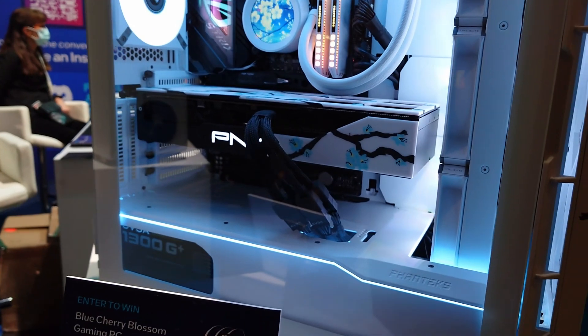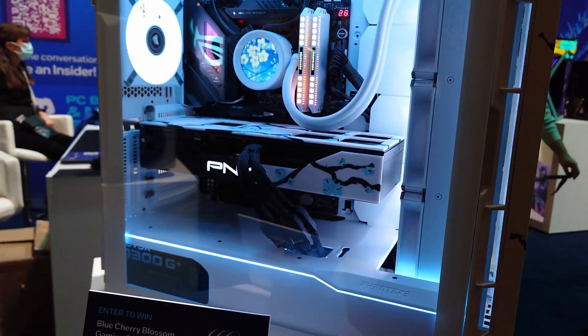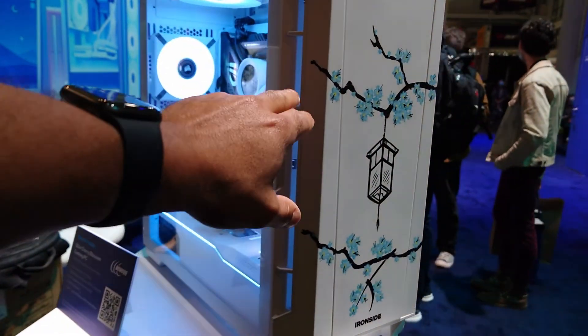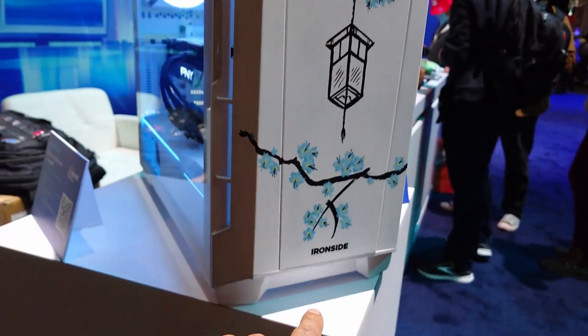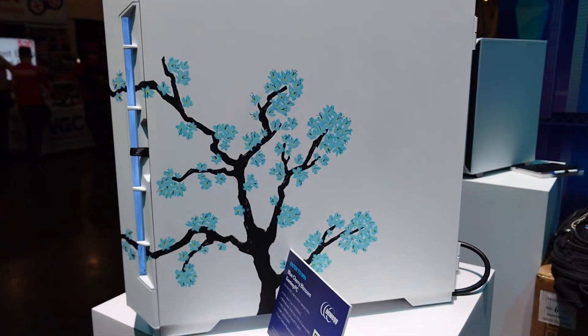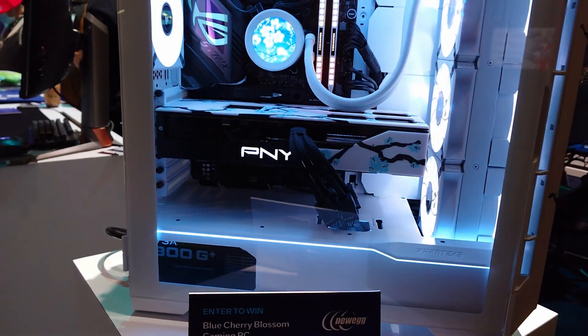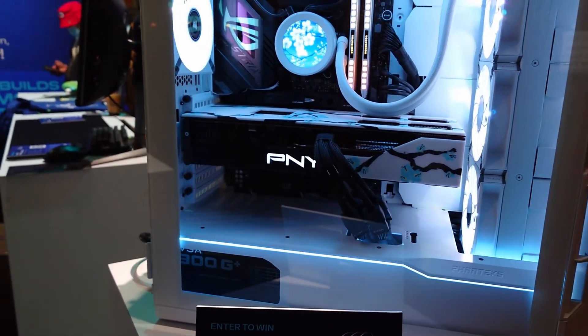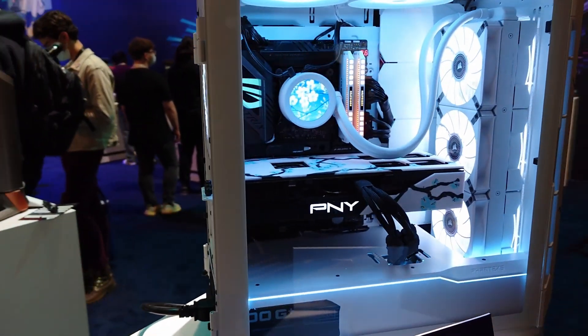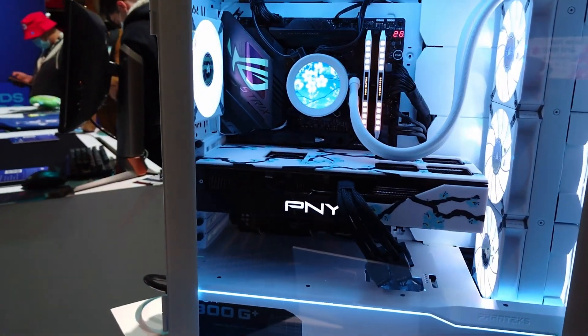Just barely enough space to fit in here, but it's looking stunning with this Blue Cherry Blossom. I'm absolutely loving it. This case is by Phanteks — it's the P600S, matte white — and just look at the artwork going on right here. Fantastic. Loving the side panel artwork. The motherboard is an ROG Strix Z790E Gaming Wi-Fi, so it's going to have the latest Wi-Fi 6E compatibility for optimal speeds.